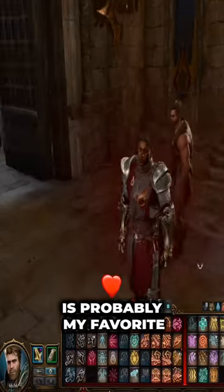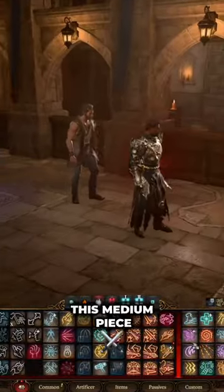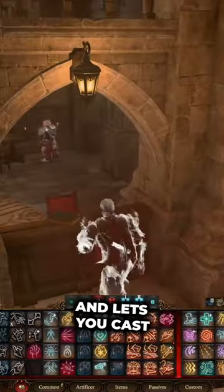The Flame Enameled Armor is probably my favorite in the entire game, and you can get it in a very interesting way. This medium piece of armor adds two to your saving throws and your initiative, and lets you cast fire shield.